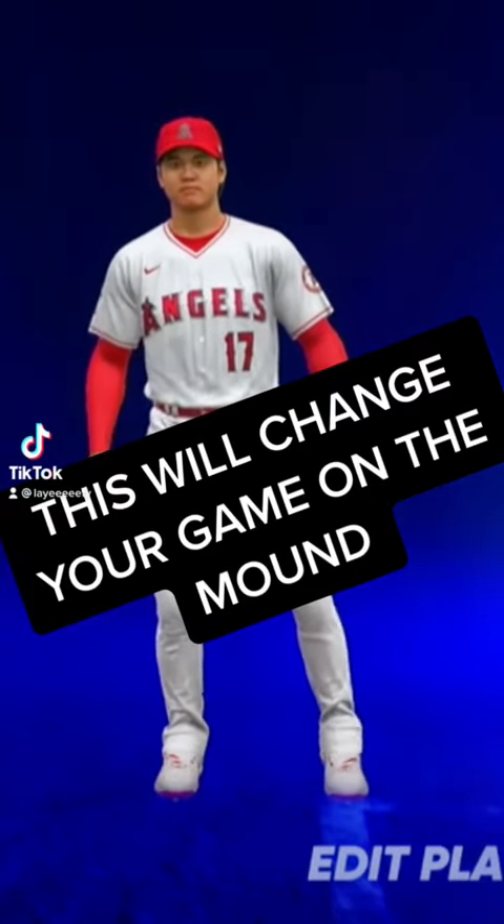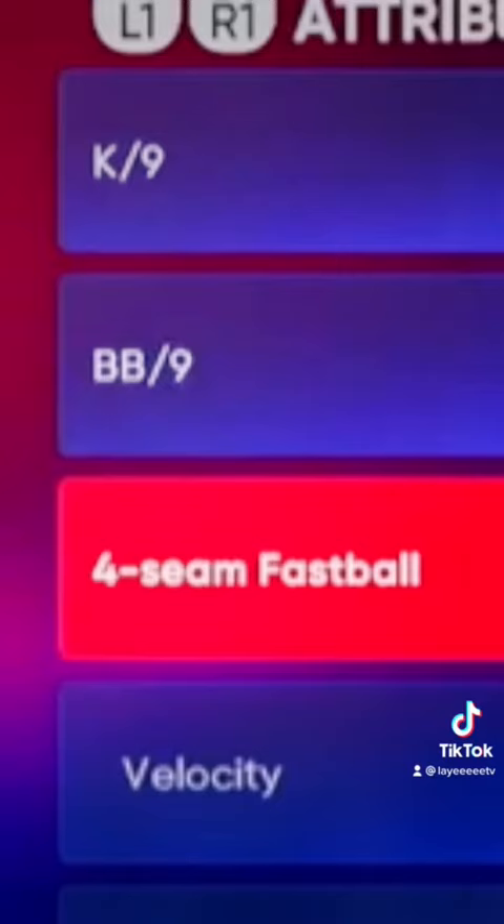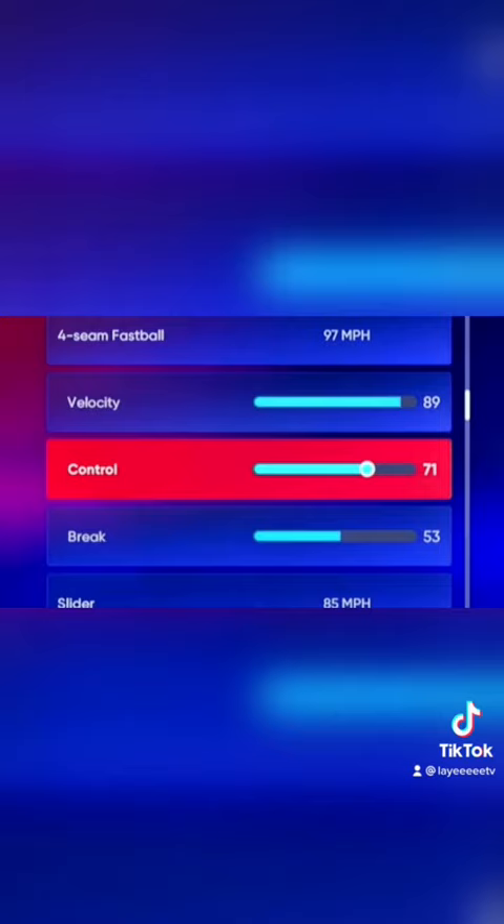What dictates a pitcher's control? It's time to do an experiment. Our test dummy is going to be Shohei Otani. What we're going to first test is walks per nine — we're going to max this out to 99 and then minimize everything else to zero. Otani has zero control.